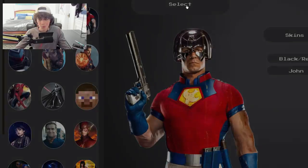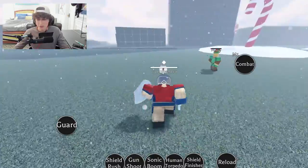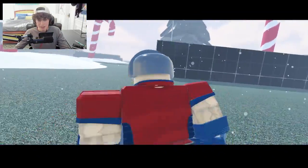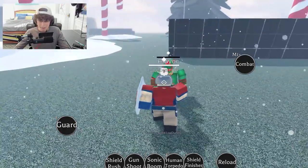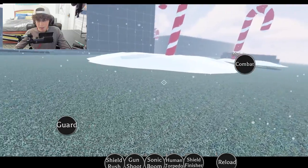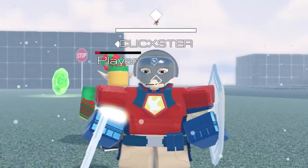We got Peacemaker over here. Peacemaker has his shield finisher — press five. I actually haven't seen most of these, it's my first time. That was pretty cool — let's do it one more time. Shield finisher: you throw your shield up and it looks like you hit him. For those who have watched the show, Peacemaker is pretty brutal.